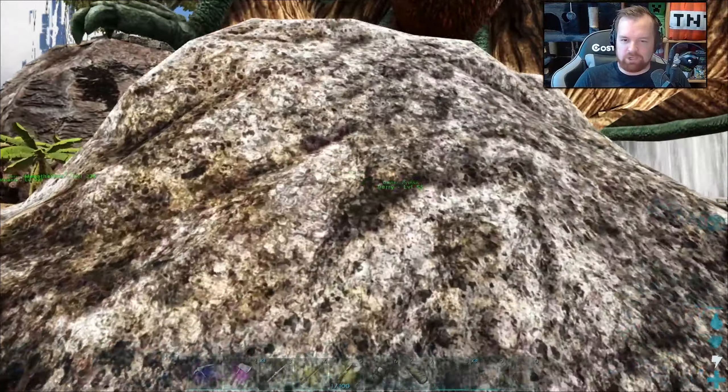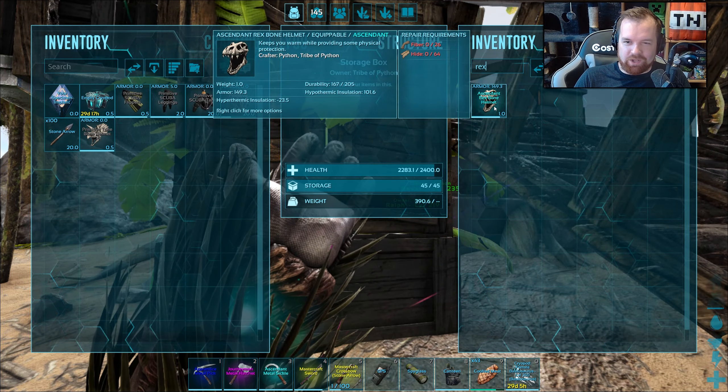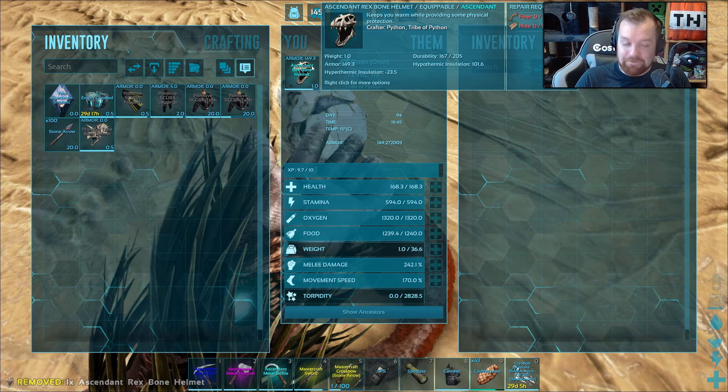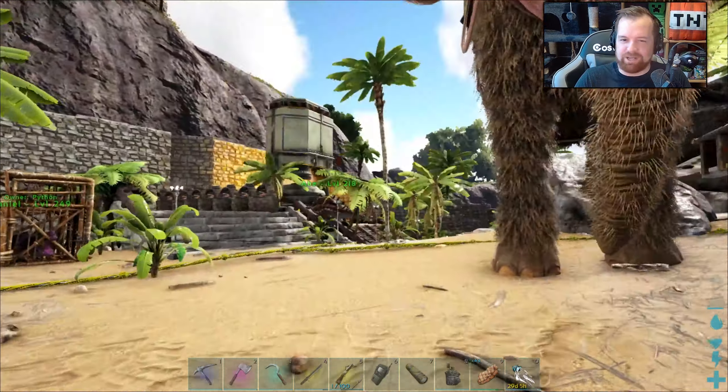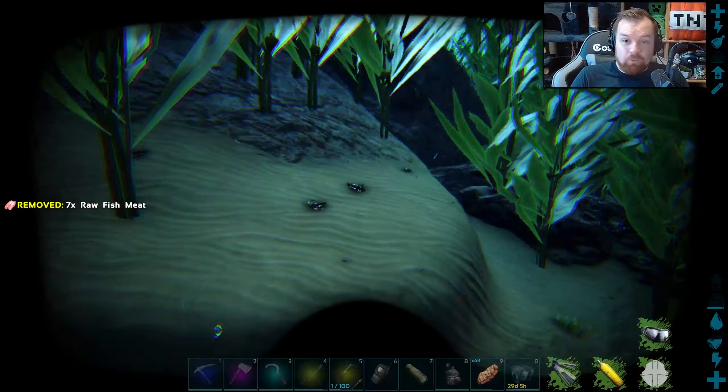Let's not forget, of course, we've got ourselves the Rex Bone Helmet for your boy Owen! Let's go ahead and put you on there — that's the wrong one. That's the one! 150 armor value near as damn it. Should help keep our otter alive. Random side note — look at the amount of trilobites around here, dude.